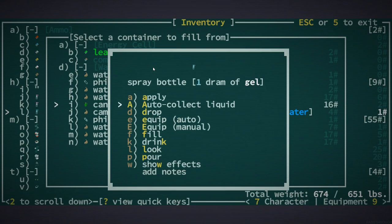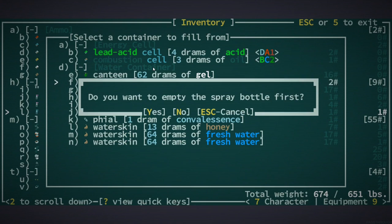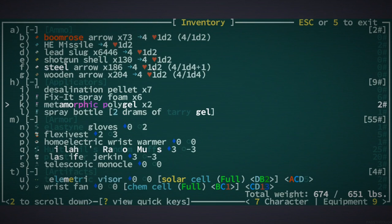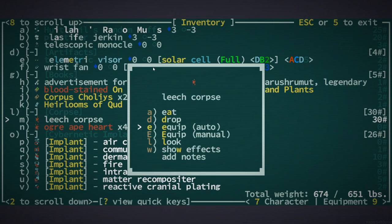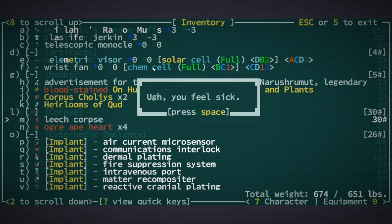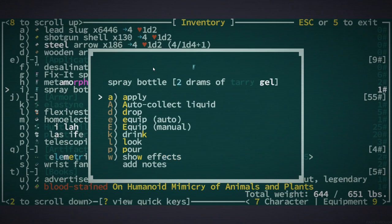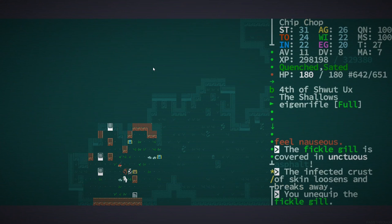I'll just take one of those and then I'll take some of that as well. Okay, so our Atari gel is there, and we're going to eat this guy and then apply that to Fickle Gill. Okay, so now we no longer have our feet all covered in that stuff.